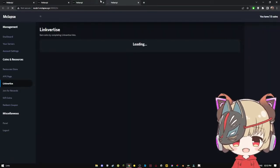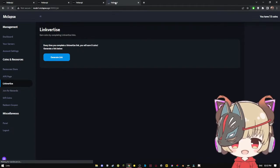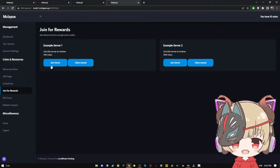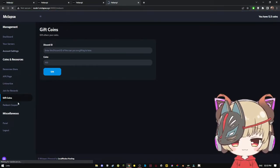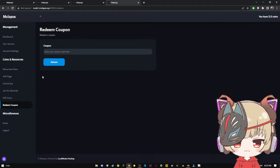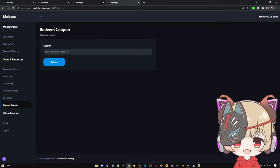You also have Linkvertise, which Enelapse loves — you'll earn 5 coins by completing the Linkvertise link. You can also join servers for rewards, which they don't have yet. You can also give coins to people. You can use coupon codes. I'll try to get a coupon code for you guys so you can get something like 12, 25, 50, or 100 coins.